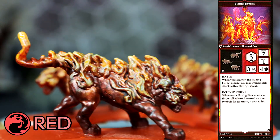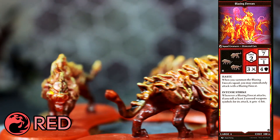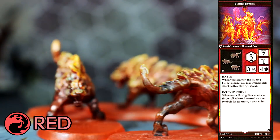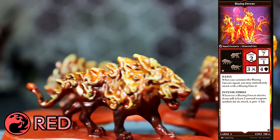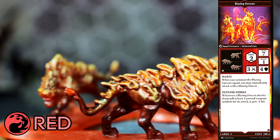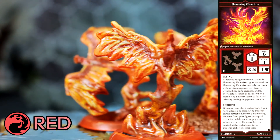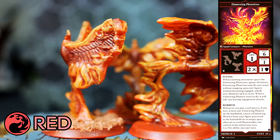Moving on to Red squads. First up is the Blazing Firecats. Stat-wise, they're very quick with 7 move, and fairly tough at 3 attack / 4 defense. Ability-wise, Haste is fairly situational but can be useful on certain maps, while Intense Strike is nice when it triggers but statistically isn't super likely. However, their abilities and stats do make the Firecats the main combat troops for Red. Next is the Flamewing Phoenixes. Stat-wise, these guys are pretty weak — 1 life, 1 defense. They go down extremely quickly.